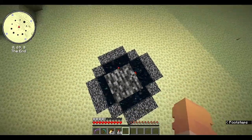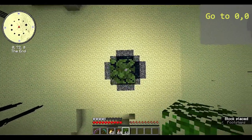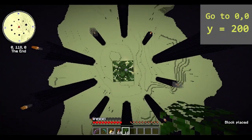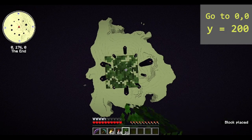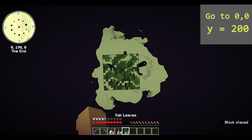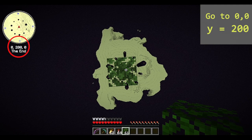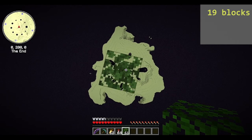The first thing you are going to want to do is go to 0,0, which is on top of the end portal. Now stack up to Y level 200 using leaves. Once you're standing at the coords 0,200,0 — which you can check using your F3 screen — bridge out 19 blocks in any direction from the pillar.